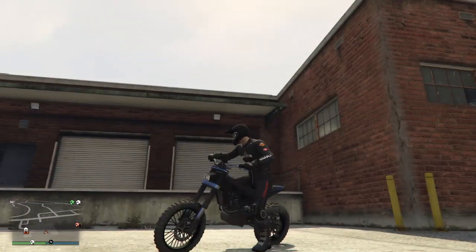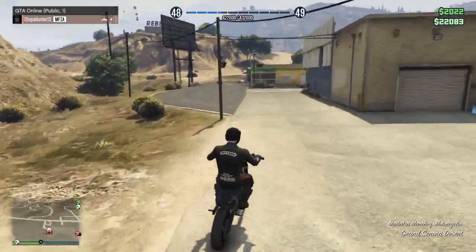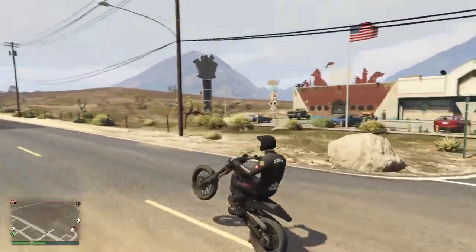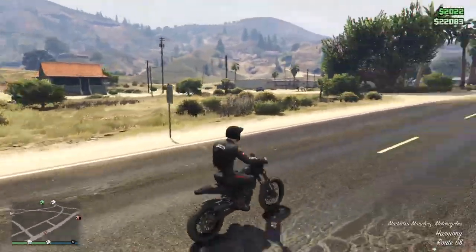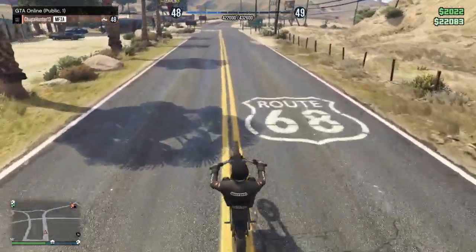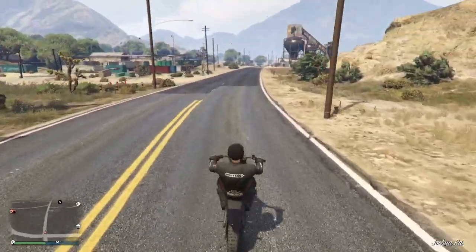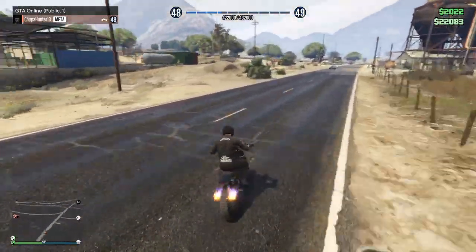You can wheelie on motorcycles whether you're playing solo, private, or public. What I like to do — since I have the counterfeit cash factory back there — is mess with my internet settings to get onto a public session. All you do is go into your settings and set the MTU to 750 instead of 1500. It will take longer to load into a server, but in the long run it's pretty nice.